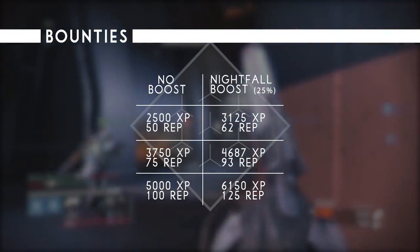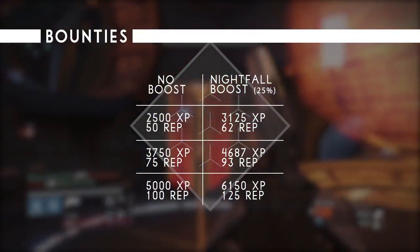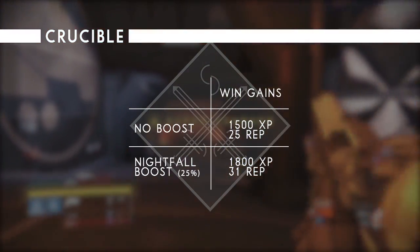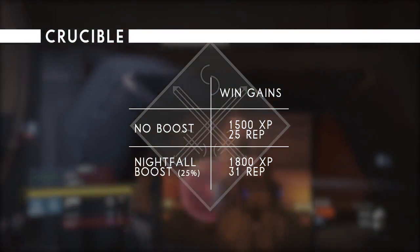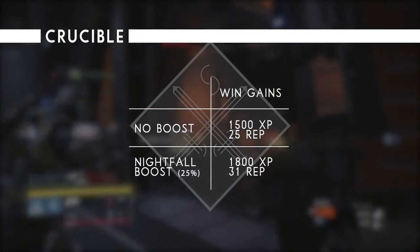The same applies to Crucible bounties and any other special event bounties such as the Iron Banner or the Queen's Wrath. In the Crucible you get 25 Crucible reputation and 1500 XP for winning a match. With the Nightfall boost you'll get 31 reputation and 1800 XP.